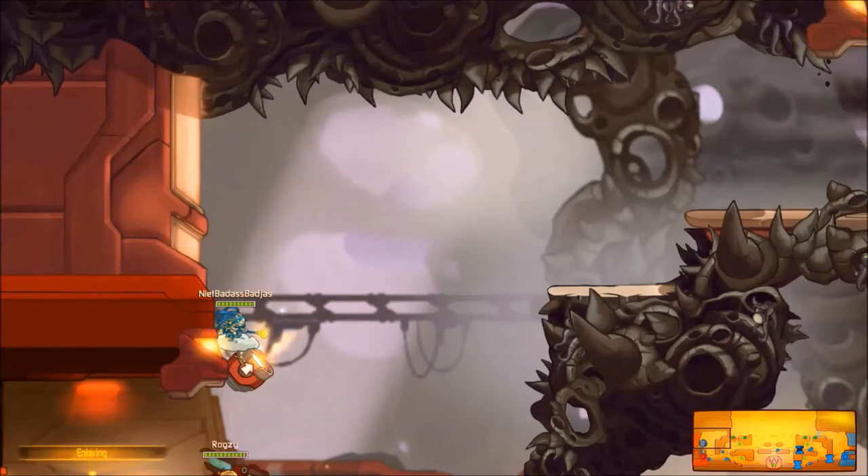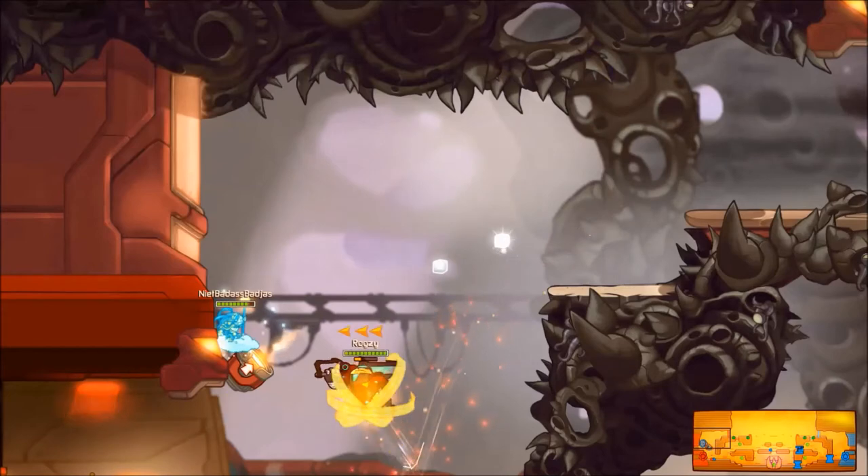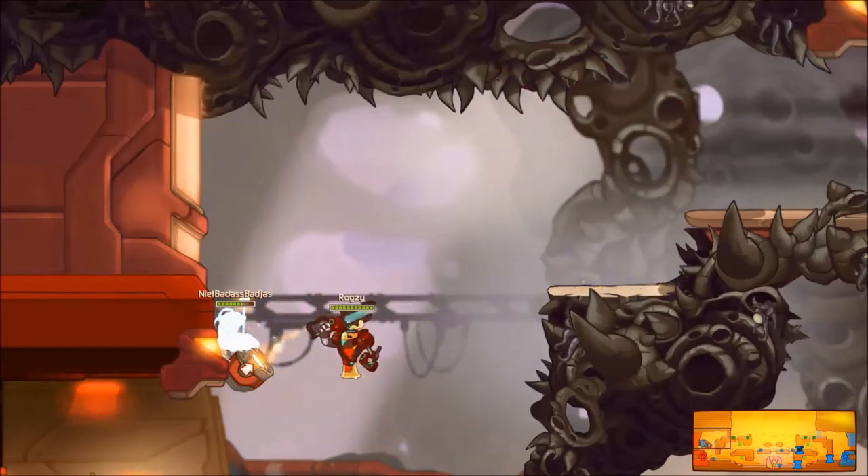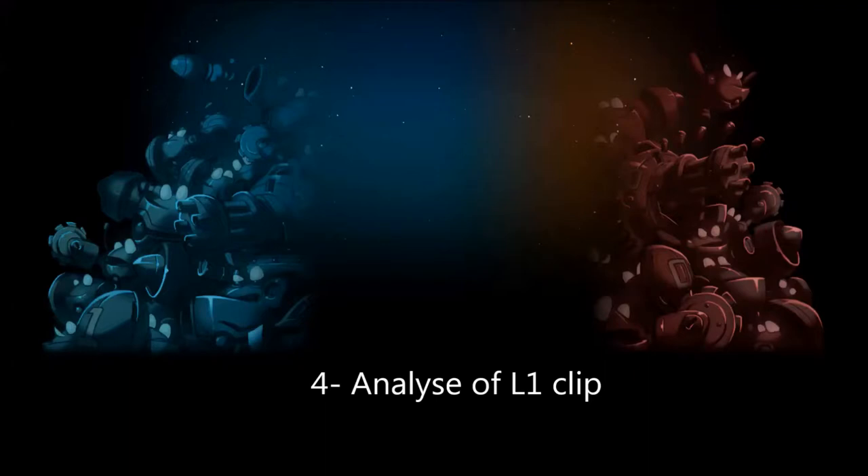As Scree, you can teleport to a spot where no one will reach you if they don't have a ranged attack. That is it for the four maps.